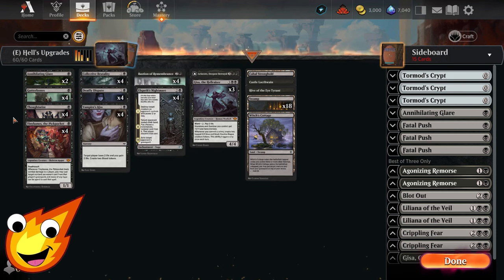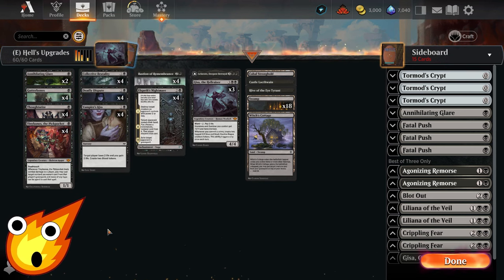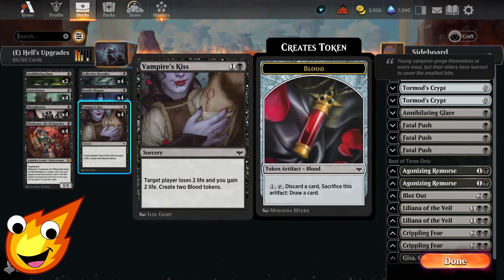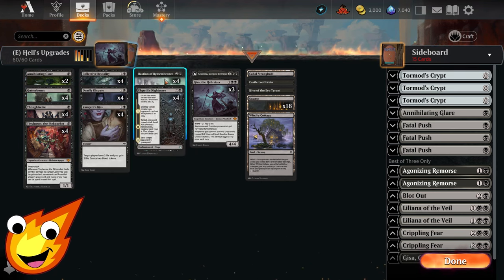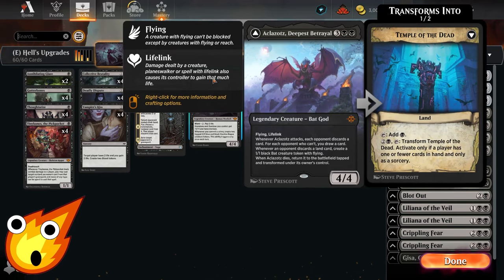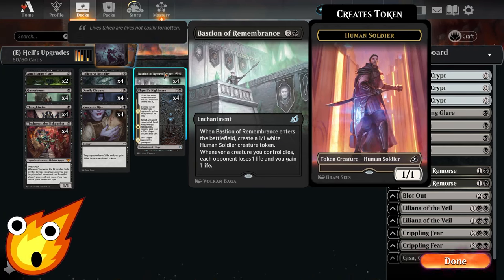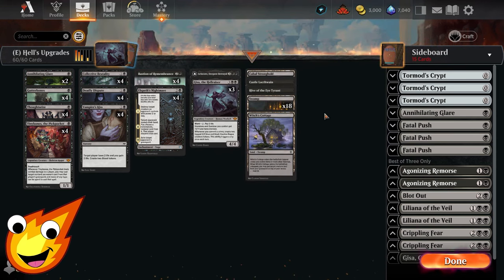Another upgrade: swap Duress for Thoughtseize — pretty much an auto-include if you're willing to spend the rares. For the two-drops, keep Collective Brutality, Deadly Dispute, and Vampire's Kiss. As a lateral change, since we're focusing less on the outlaw theme with Gutterbones, and considering adding Akolazo the Deepest Betrayal, swap in Bastion of Remembrance to trigger off any creature death rather than just outlaws. Land upgrades include trimming swamps to add Hive of the Eye Tyrant, Castle Locthwain, and Cabal Stronghold for more mana and ramp.